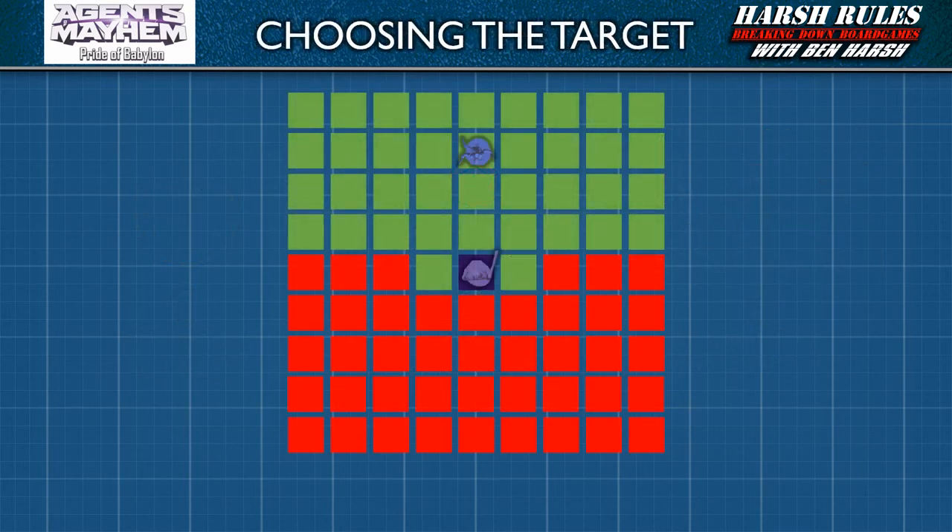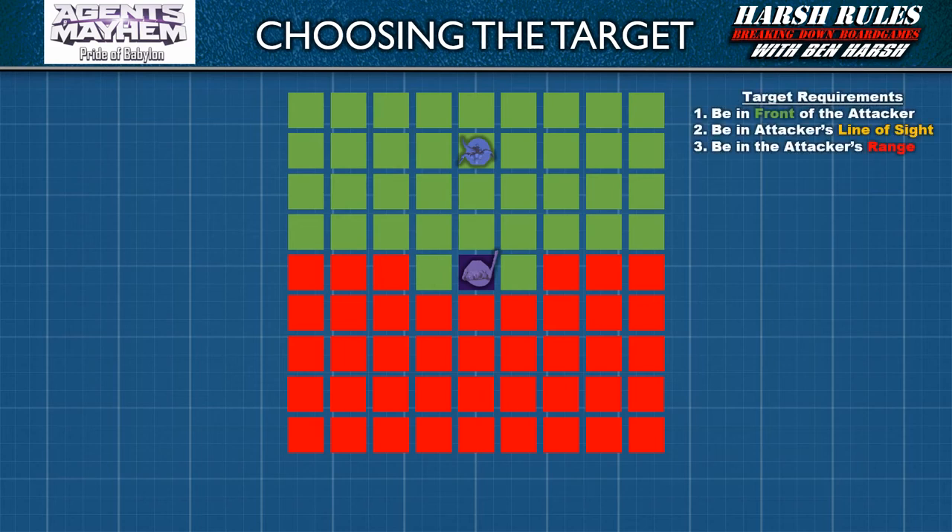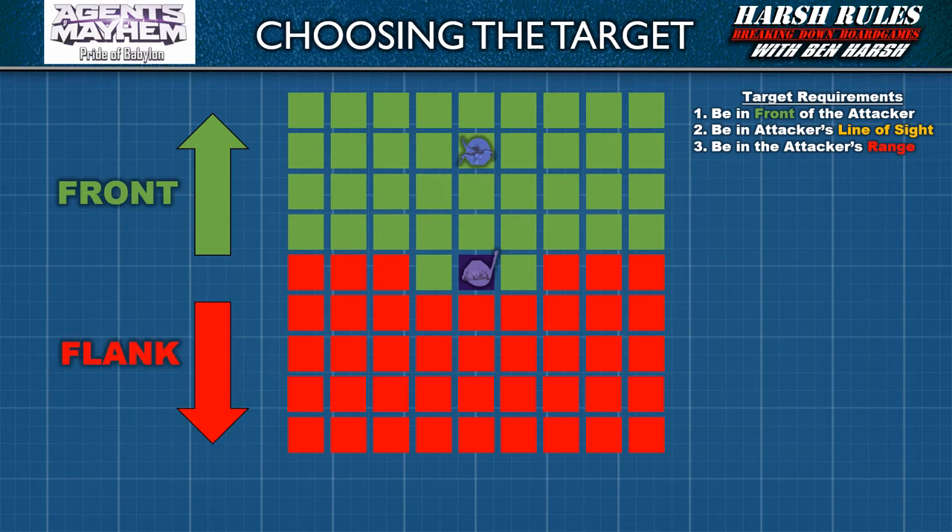Let's begin with the first phase of an attack — choosing the target. When targeting with a miniature, select a space containing a targetable object. This can be another miniature, an objective, or event markers if referenced in a scenario. All eligible targets must meet three requirements. First, the target must be in front of the attacker. Spaces surrounding a miniature fall into two categories: front spaces, which include all spaces forward of a unit's facing and an adjacent space on each side of the miniature, and flank spaces, which fall behind the miniature and fill out the remaining spaces on its sides.